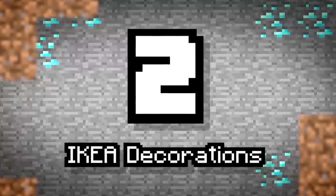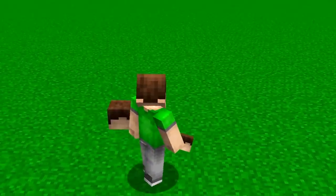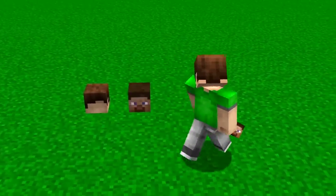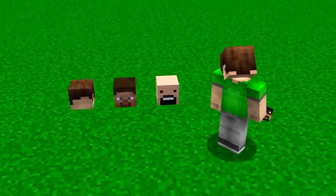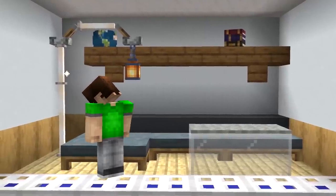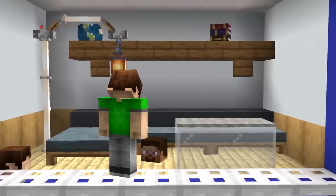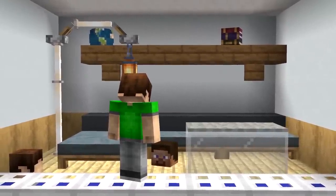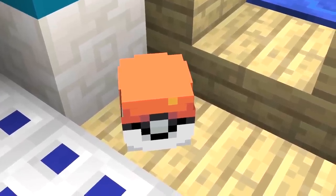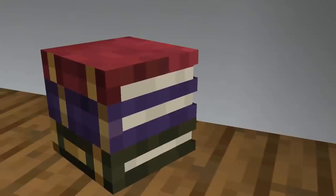Number 2: Ikea Decorations. All rooms need details, a bit of color, a splash of life. Ikea sells some of the best homely items in the business. You can prepare all sorts of decorations using the power of player heads. Just do some searching to find a username or skin whose head is the right texture for your build. Just use a command block to spawn in a certain head. Now you can decorate your room! How about a globe or a pile of books?